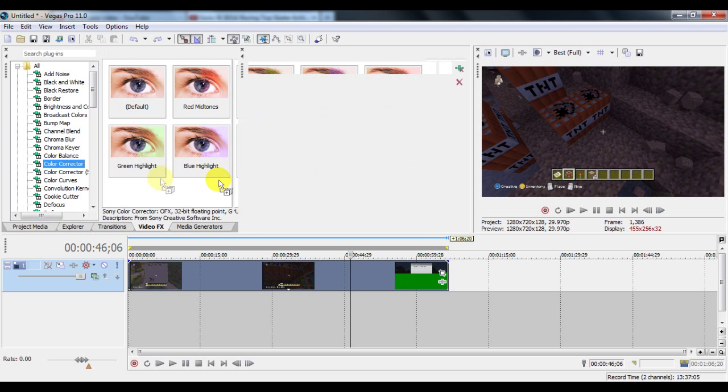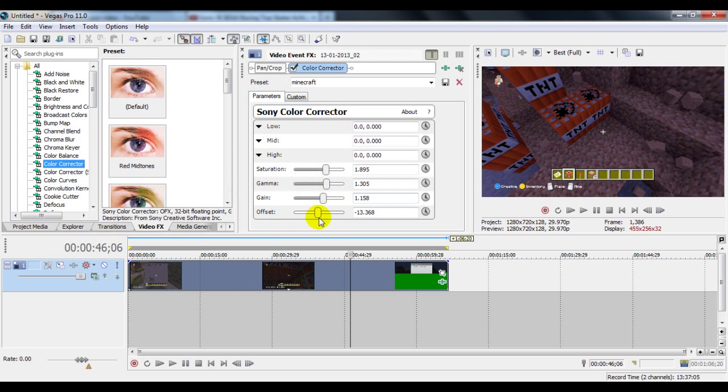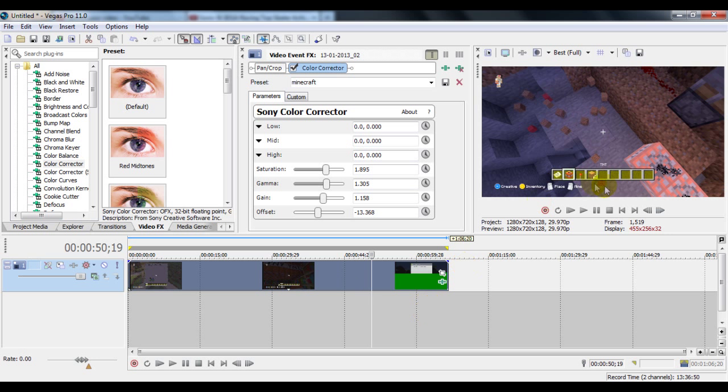So you get colour correction and drag it in. These are the settings — they'll be in the description. It just makes colours brighter and all that, looks pretty good. I'll put the video in at the end just so you can see what it's like. Yeah, thanks for watching.